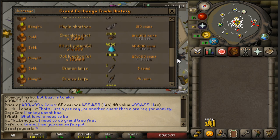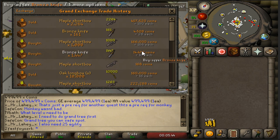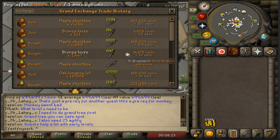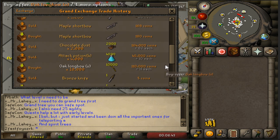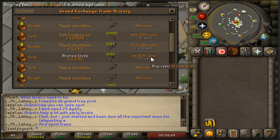I also bought a bunch of bronze knives at 10 coins - I tried to buy them at 5 coins but it didn't work. It's a pretty good flip but they're not traded a whole ton, so not something you can do all the time. Same thing with these oak longbows - I was buying them at 11 coins.